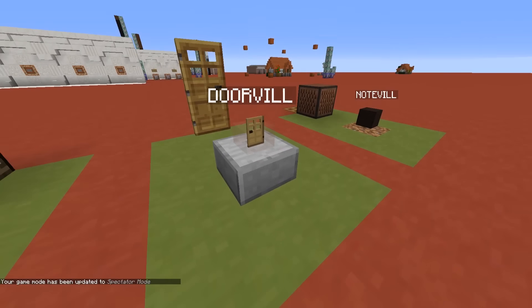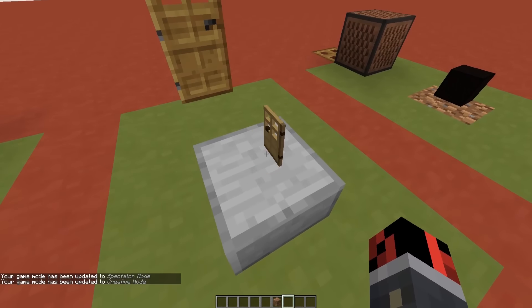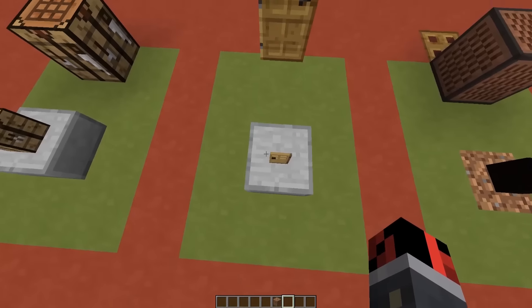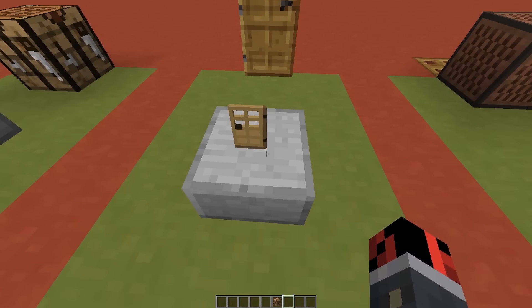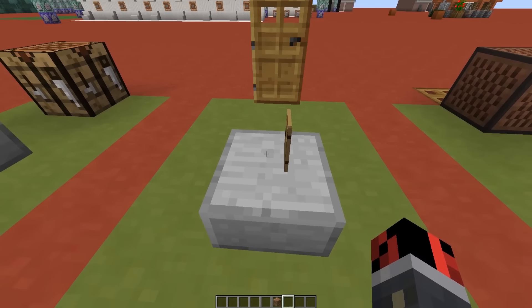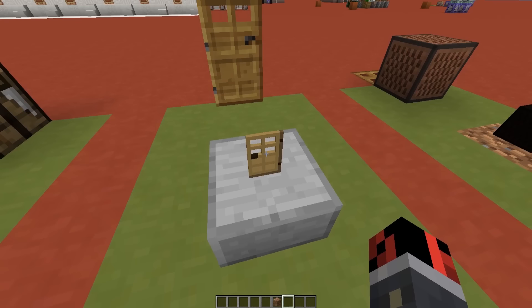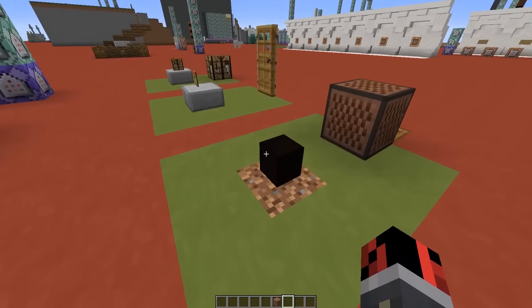For the door I used an invisible armor stand wearing a door, and also an invisible villager called 'doorville' — short for villager door. Every time the player right-clicks, commands detect that right-click and rotate the armor stand. One issue is that rotating only the head offsets the door by about 0.3 blocks, so it looks open but in the wrong position. To fix this I teleport the armor stand 0.3 blocks when opening and minus 0.3 blocks when closing, so it returns to place. I also use slash playsound commands to generate the sound.